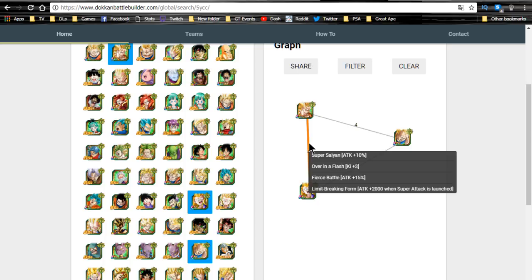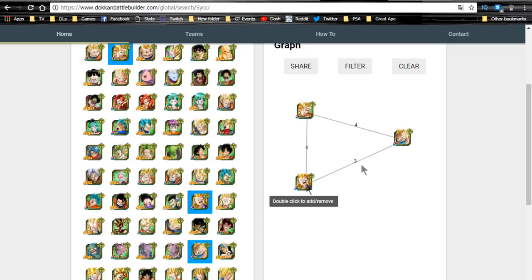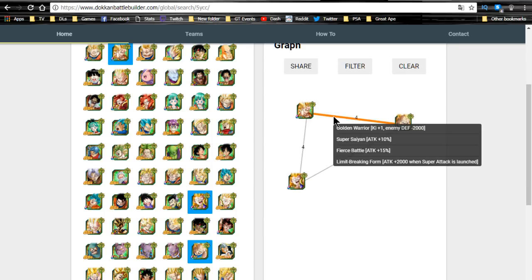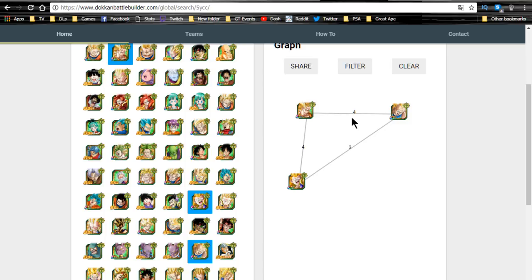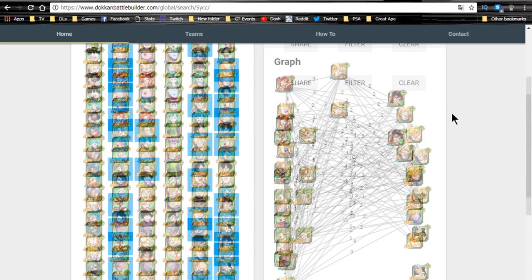With Gotenks as a super tech type, assuming no other ki support on rotation, that pairing gives you the ki to get Gotenks his 11 ki multiplier. Super Saiyan 3 Vegeta is an alternative if you don't have Gotenks - he gets all the attack buffs but only ki plus one instead since he doesn't have Over in a Flash. With key support units alongside them those super attacks will definitely be going off.